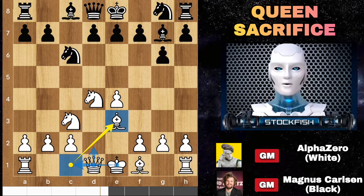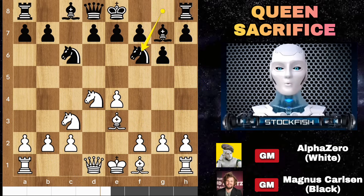White can go with long castle after moving up the queen, then consider f3, g4, h4 to push the army toward the black kingside if desirable. Magnus responded with knight f6, then bishop c4, castle.